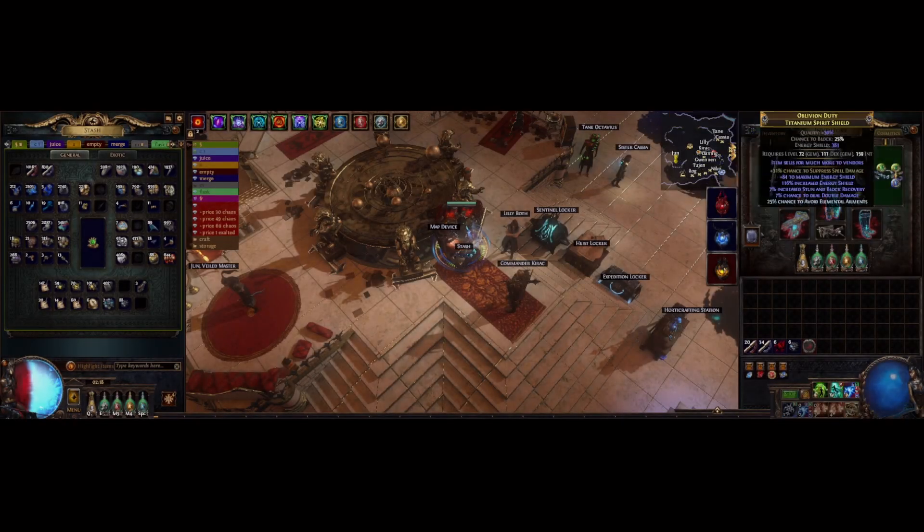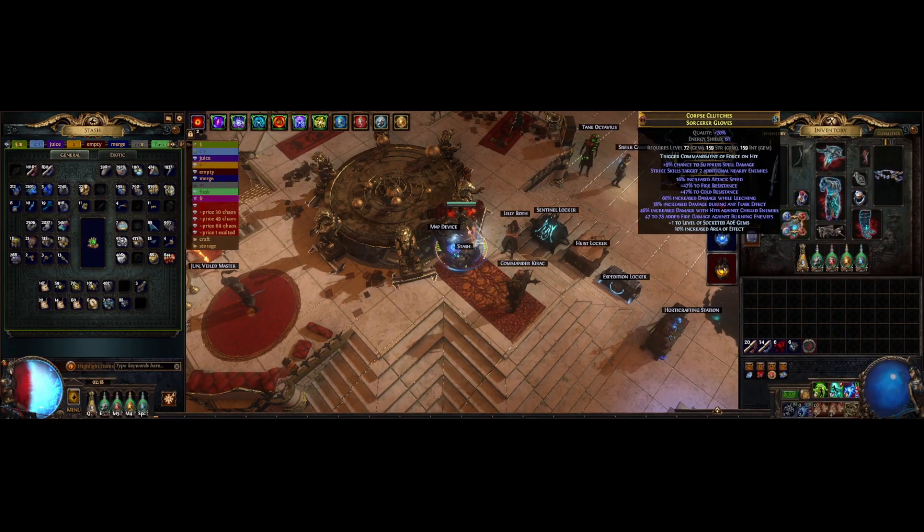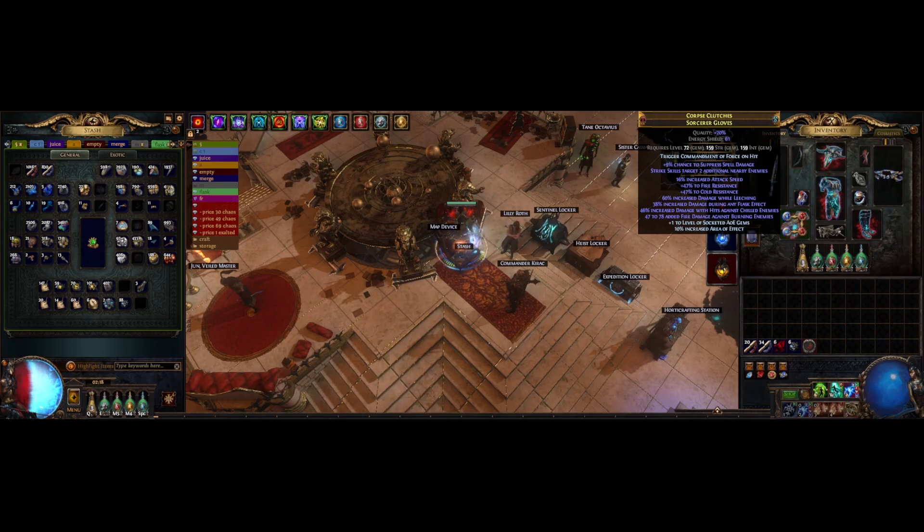I have some pretty decent gear on my character, but it's all self-crafted. I wouldn't call it super budget, but it's mostly pretty low investment for today's standards. These gloves are pretty cool — I made them with recombinators. Conditional mods are generally a lot stronger than normal mods, and our build can take advantage of all four of them, so these gloves are pretty good. The additional strike is mandatory, however. It doesn't matter where you get it, but make sure you do get it, because it pretty much doubles our single target damage.